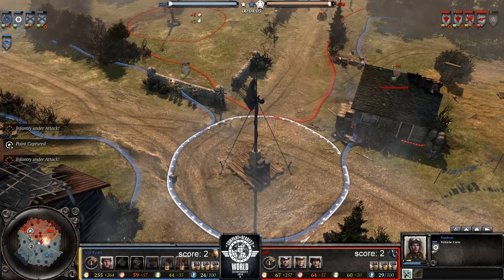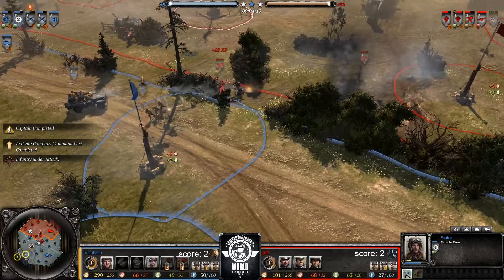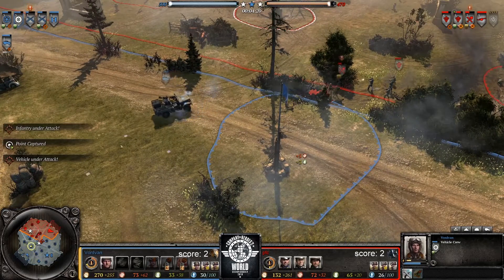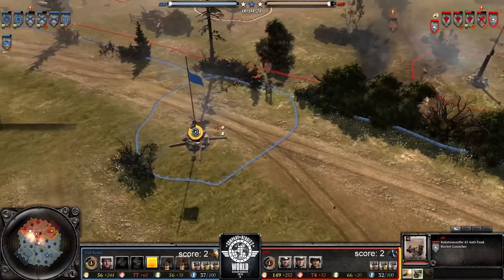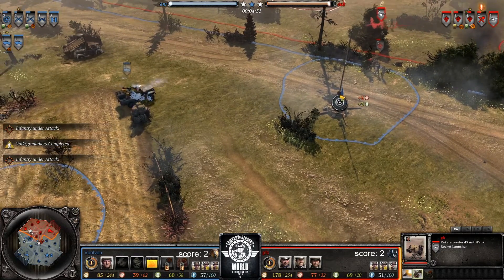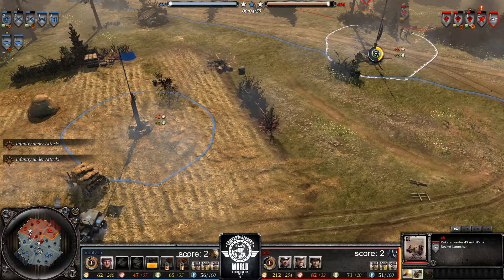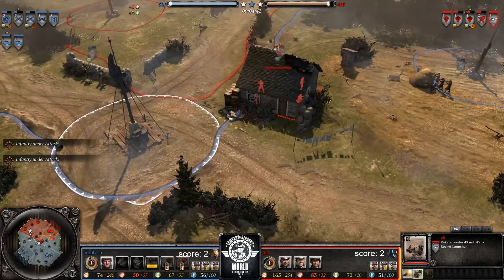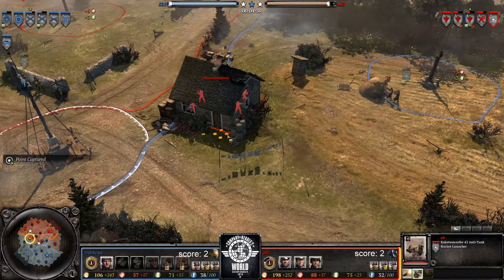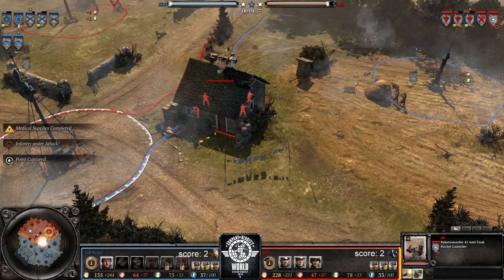PFC getting the Raketen one squad earlier than the last two games — that's their third unit produced. Once again going for Captain — not altering his strategy one bit. Let's see if Von cannot get baited by a hook again. Every game so far he's just lost one straight away. When someone stops and is taking manpower loss for nothing, you can bet there's something lurking around. Von Ivan's spidey senses tingling this time — gets out of the way before that Raketen gets a shot off!